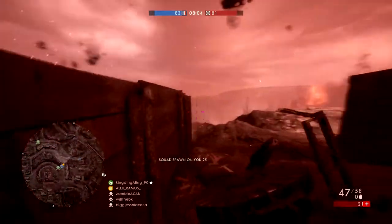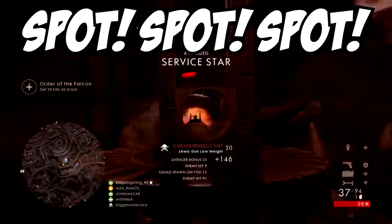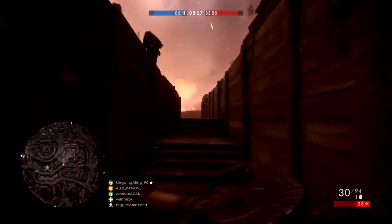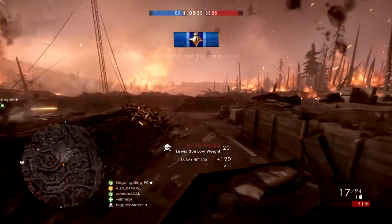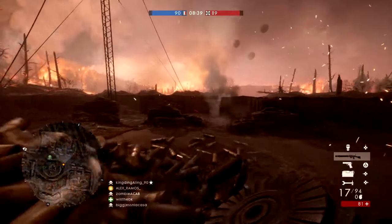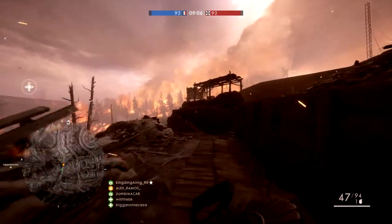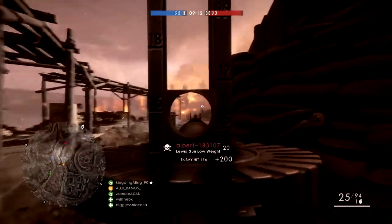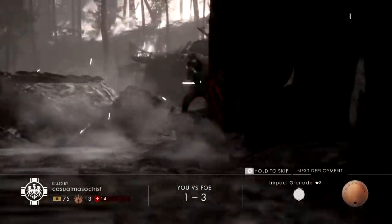Lastly, make sure you're getting spotting bonuses. When you spot somebody and one of your teammates gets the kill, you earn extra points. You can spot by pressing Q on PC or R1 on PlayStation. Use your flare gun in open spaces to spot a lot of people, or use binoculars with the scout class. Just make sure you're getting a lot of spots, because those points add up on your total.